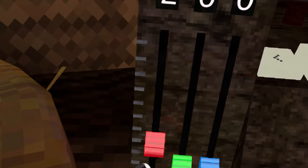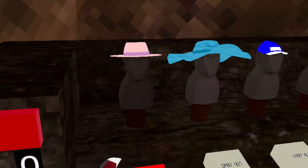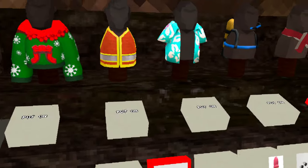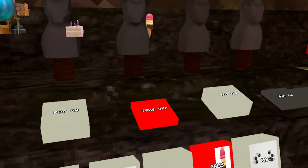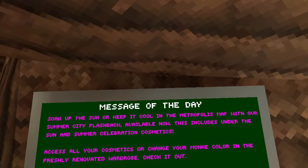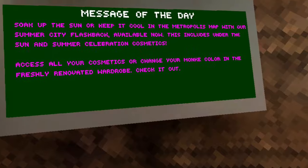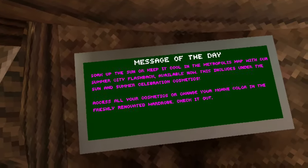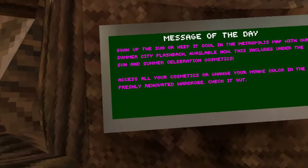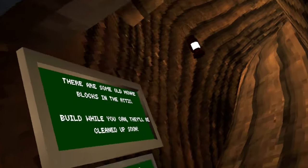Oh, what the — all right, let's put it back. That looks so nice! Soak up the sun or keep it cool in the metropolis map with our Summer City Flashback, available now. This includes Under the Sun and Summer Celebration cosmetics, and all your cosmetics will change your monkey color — the fresher the better. Check it out!